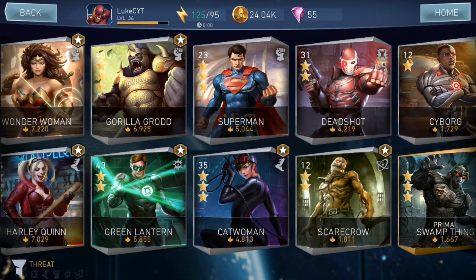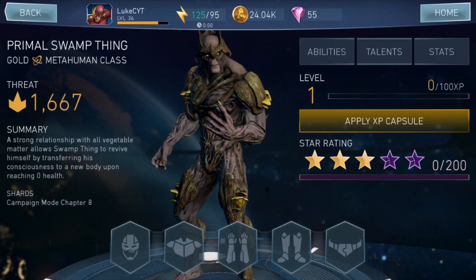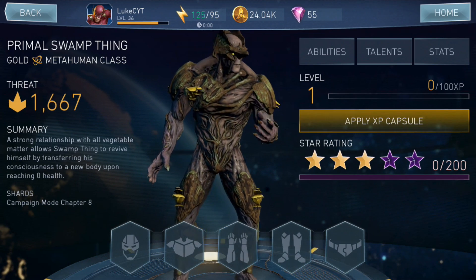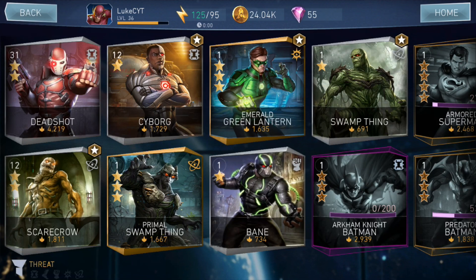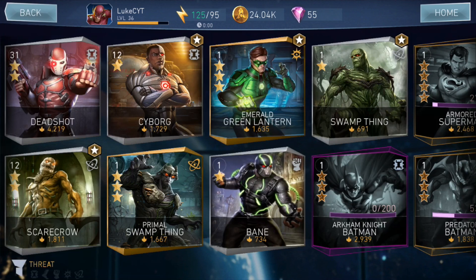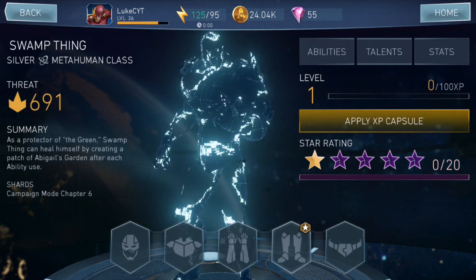So yeah — is that our first gold? It's our first gold character! Oh my god, we got the Primal Swamp Thing. I don't have any gear for him yet, but I can't wait to rank him up and test him out — he looks crazy good. And then we also got Emerald Green Lantern — two back-to-back golds! Then we also have Bane who's a new character I can't wait to rank up, and then we have the normal Swamp Thing.